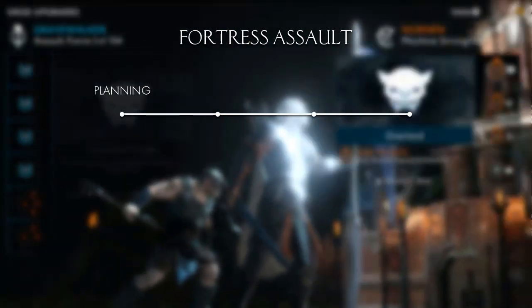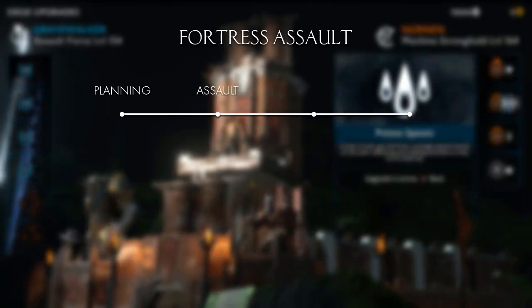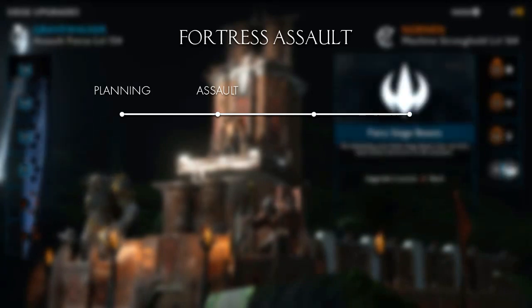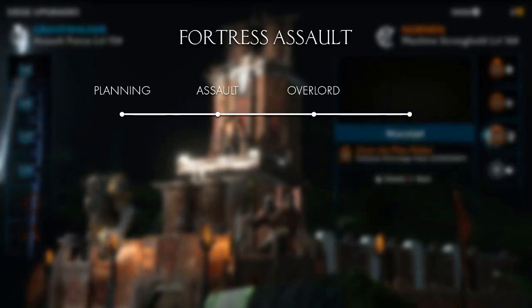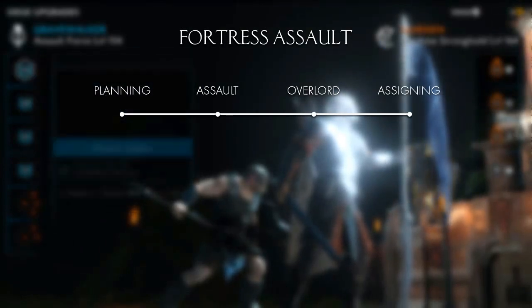There are four stages, or phases, to the fortress assault. We have the planning phase. In the second phase, you need to capture the victory points inside of the fortress. Once you've done that, you need to defeat the Overlord of the fortress. And if successful, you can assign a new Overlord. Let's take a closer look.